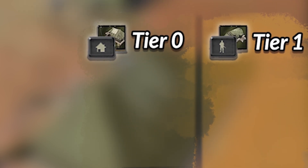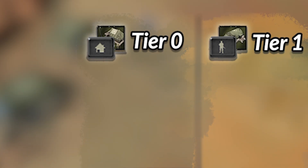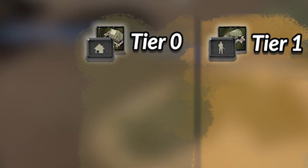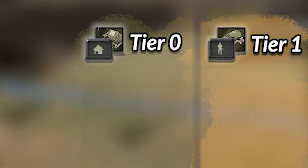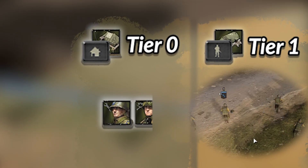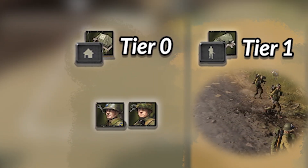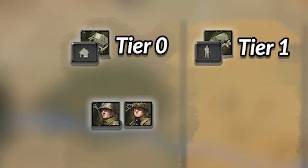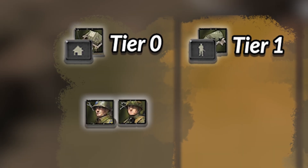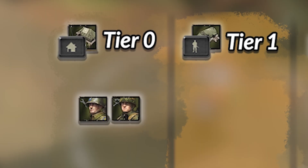In the beginning of a match, the US has quite a few routes it can take for its opening units. In tier 0, the US has access to their main worker and utilities unit, the engineer, as well as a scout squad. The engineer should eventually be picked up, as it's the US main way of repairing and getting flamethrowers or sweepers, and the US starting unit is a scout squad, and thus doesn't have an engineer to begin with.